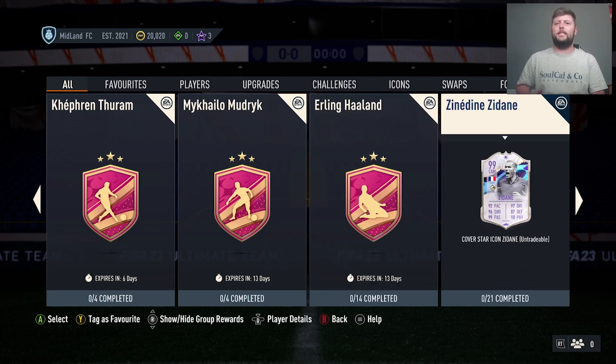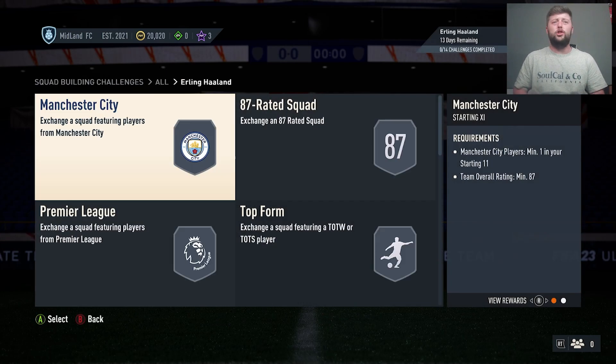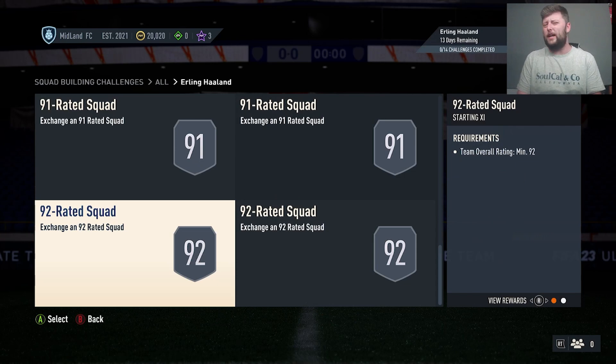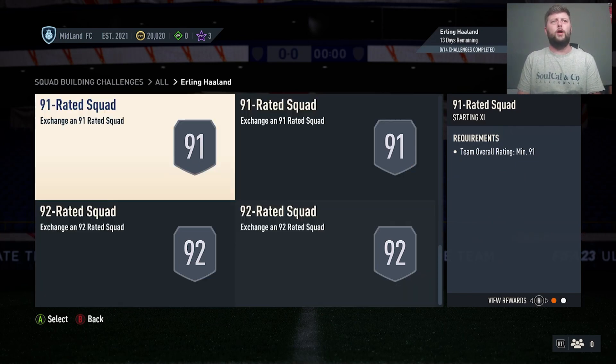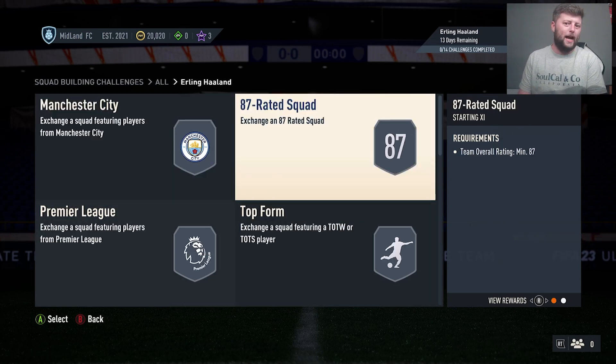We've done the video on Zidane and we are going to show you a little bit more of a deep dive on Haaland as he is a 99 rated striker, just coming in underneath a million coins with 2x99s, 2x92s, 3x91s, 2x90s, 3x89s, 2x88s and 2x87s.